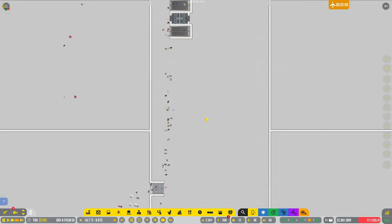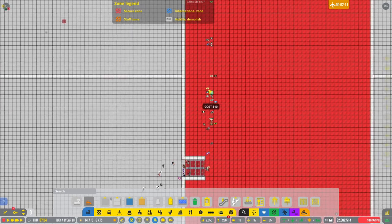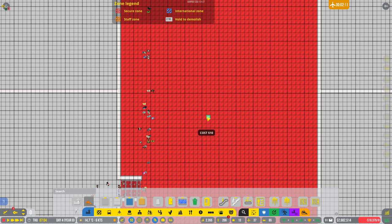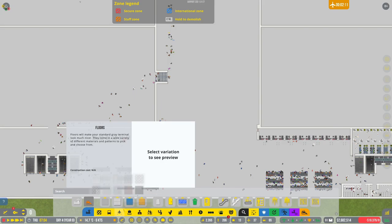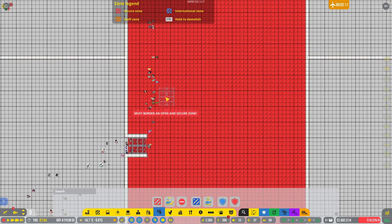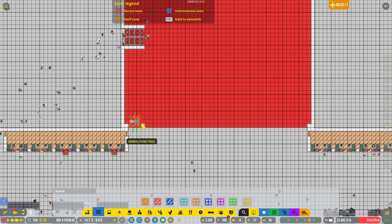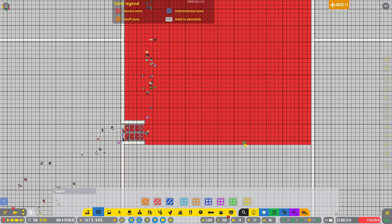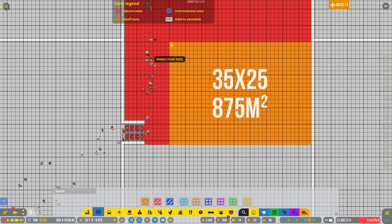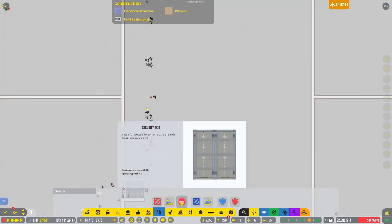All of this down here is done. I am going to build a wall here. Actually, I want security exits. Let's fix the secure zone here — all of this isn't secure anymore. Let's say all of this isn't secure anymore. Then we can get some security exits in.